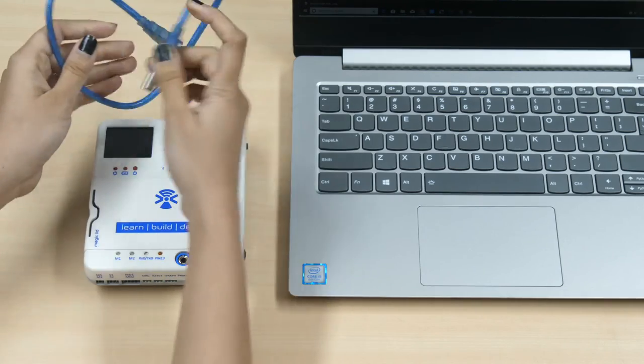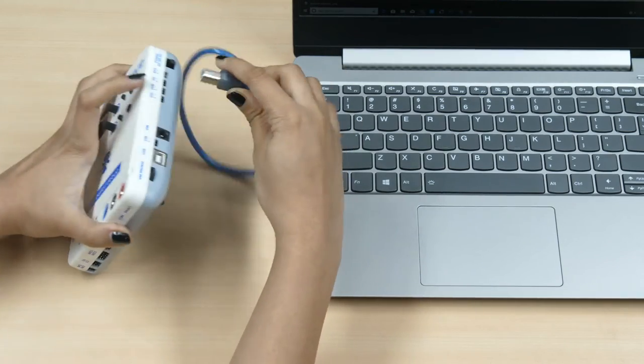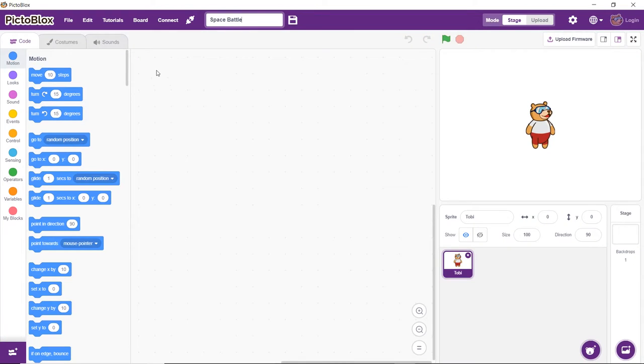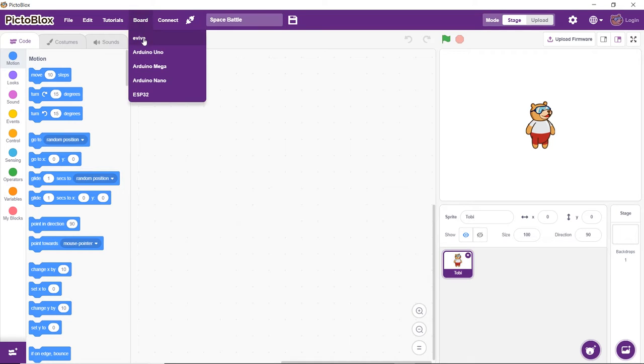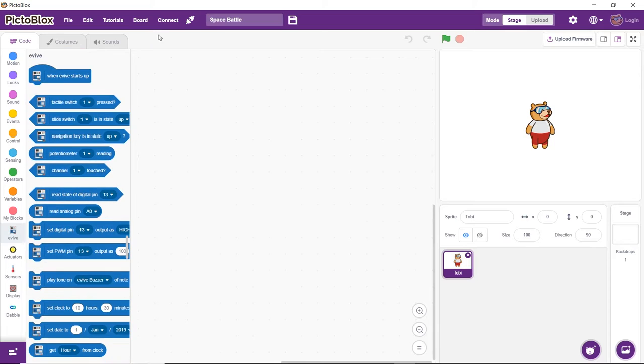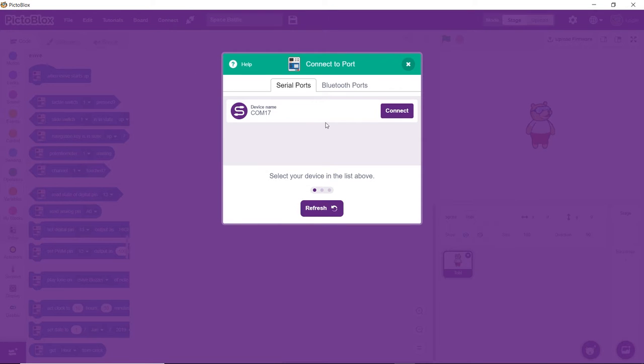First of all, connect Evive to your computer via a USB cable. Then open Pictoblox. Click on the board button in the toolbar and select Evive from the drop-down menu. Click on the connect button and select the appropriate port.